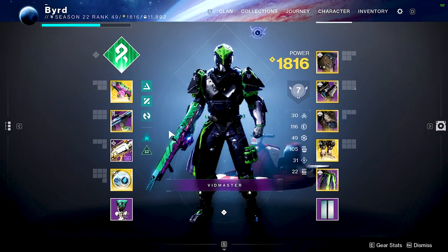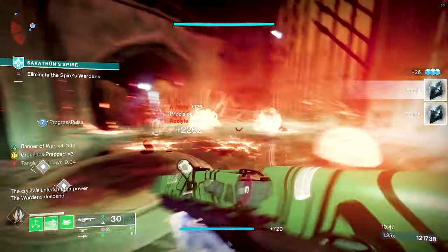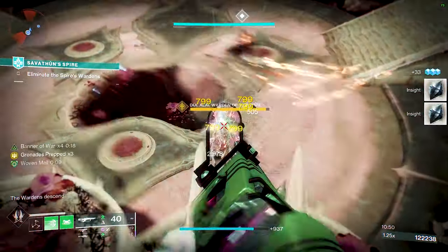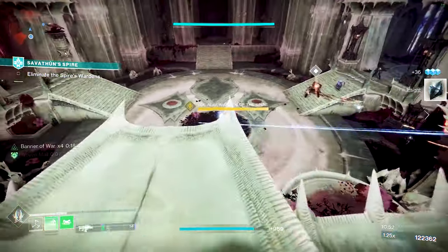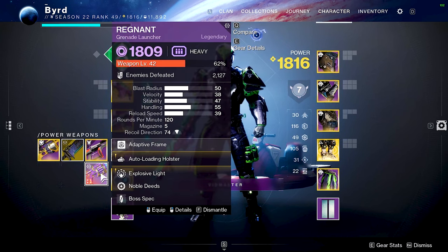For your other two weapons, that's completely up to you, but I always like to have a fusion rifle — I think fusions are probably the best secondary for most loadouts in Destiny 2. I also put on the new Season of the Witch strand rocket launcher because it has Field Prep and Explosive Light, which is great. The Regnant is typically my go-to because of the auto-loading Explosive Light combo.